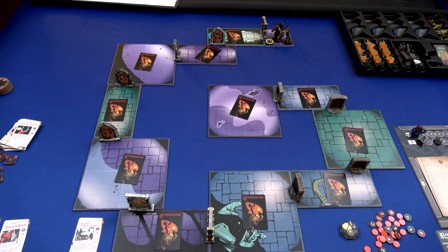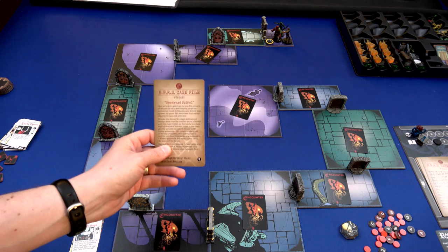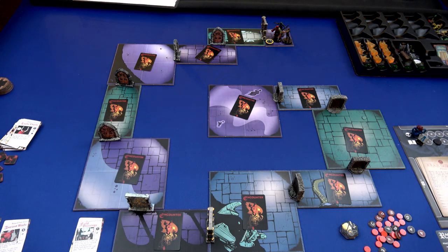Hello everyone, and welcome back to the One Stop Co-op Shop. This is Colin, and today we're going to play Hellboy the Board Game. We've already done one case and I'm excited to do another one. We're going to be playing the Downward Spiral case, so if you don't want to see spoilers, don't watch this because I am going to spoil everything.